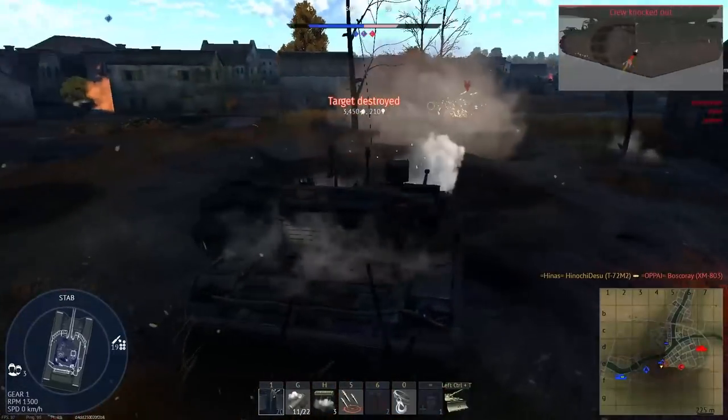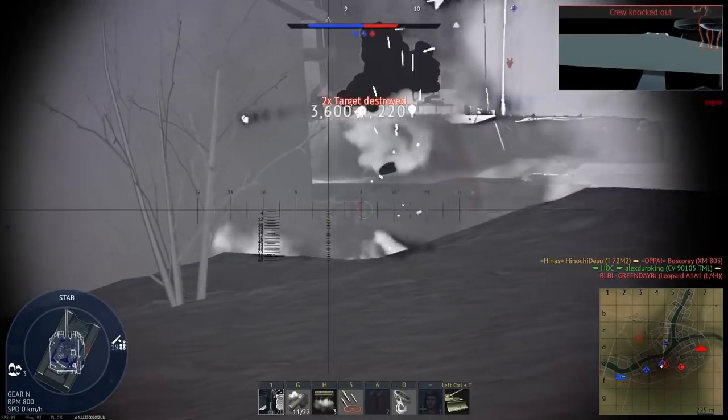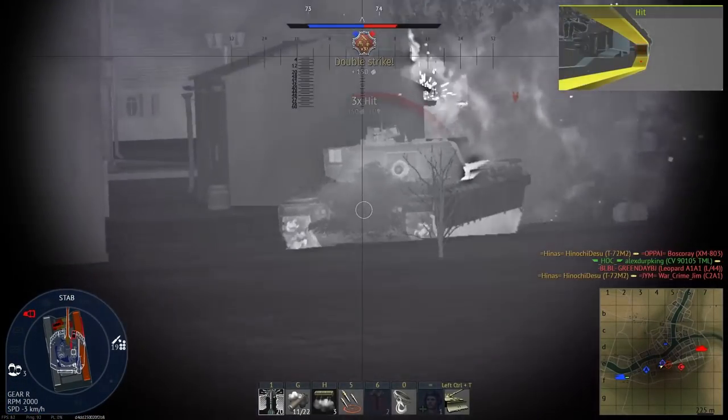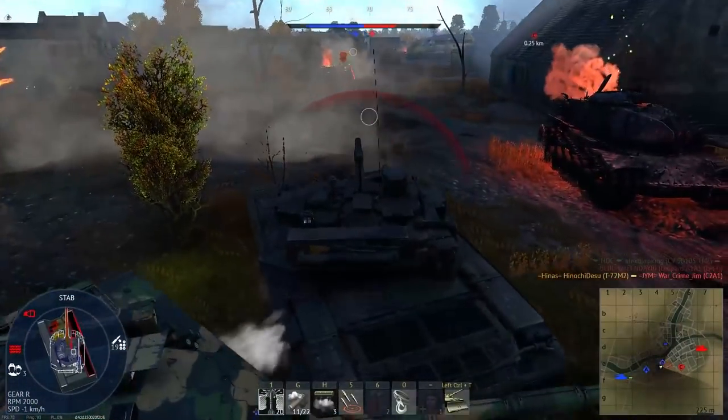However, the reverse speed is quite abysmal — only negative 4 kph, which is about negative 2.5 mph. This will really hinder your ability to correct mistakes after overextending. To be honest, that applies to all T-72 variants, so don't expect too much from it.